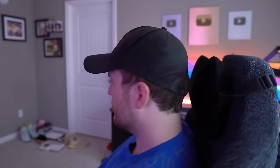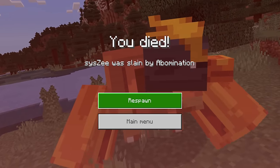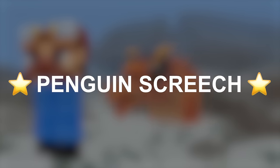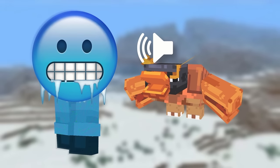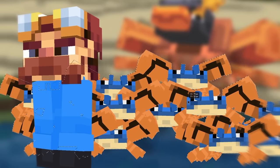Now we need three brand new attacks that we need to still come up with, and I don't mean just any old attack. Attack number one is Dillo Slam, where it channels its inner armadillo and slams into the ground, causing an earthquake. Attack number two is Penguin Screech, where it uses its penguin powers to perform persuasive, powerful pandemonium to peak players — that just means it screams. Attack number three is Crab Wave, where it summons crab claws to instill fear amongst all who oppose it.